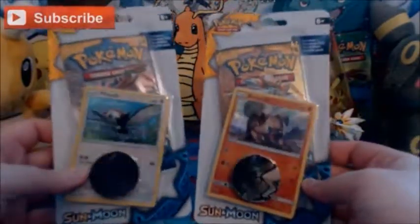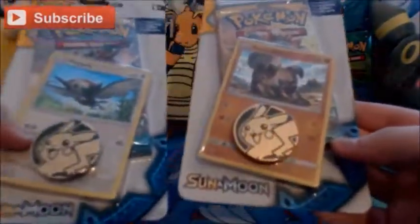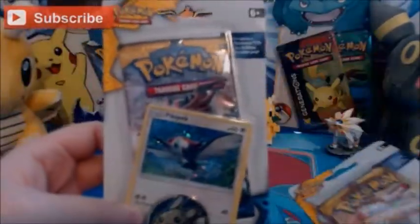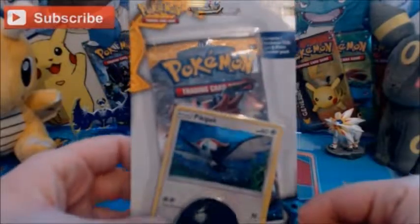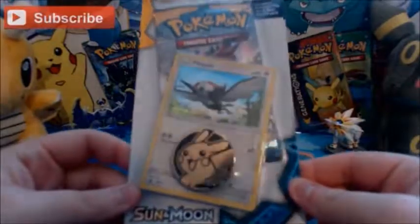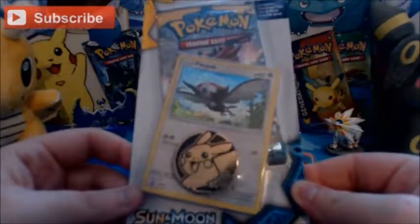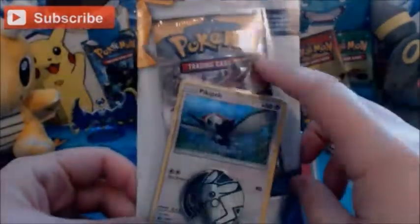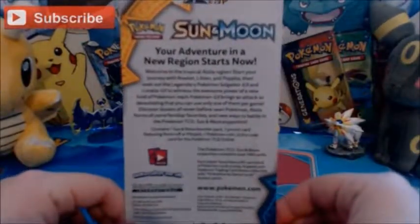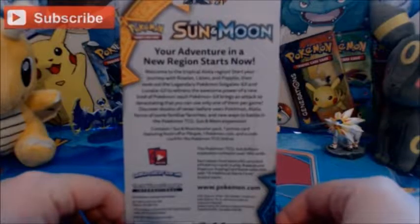Of course, there are two different promos in these. So we have Pikipek and we have Rockruff. Sadly the coins are the same — they are both standard Pikachu coins which kind of sucks. But as you can see in the Pikipek one, if we take a look at this one first. It has the Bubble Hollow style, I think it's called. Pikipek is Sun and Moon number 7, Blackstar promo, and we have an Incineroar pack behind it. The backs of the two are the same, so I'll leave that there for you guys to have a quick read. If you want to, you can pause the video.